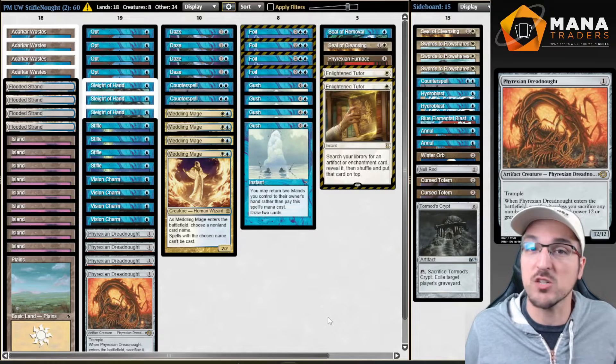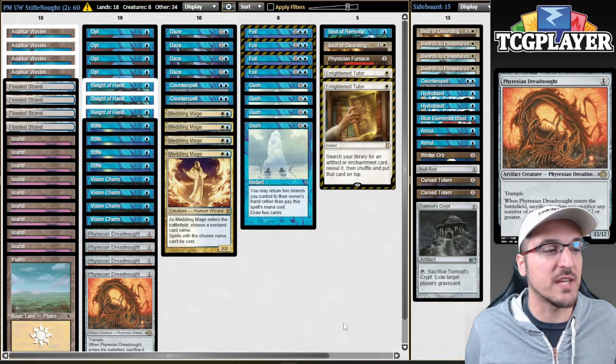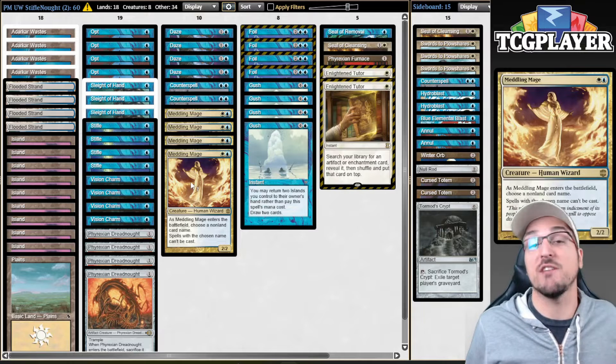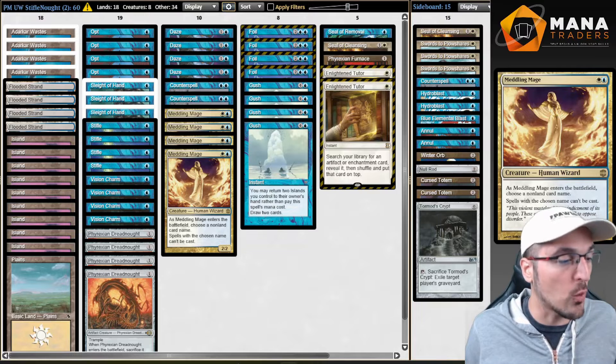In order to put it together, we have a bunch of cantrips. However, I do think that the vast majority of the cantrips in the Mono Blue Dreadnought deck are pretty bad. And not only that, I also think that Meddling Mage is absolutely fantastic in this deck. So because of that, I am splashing white.